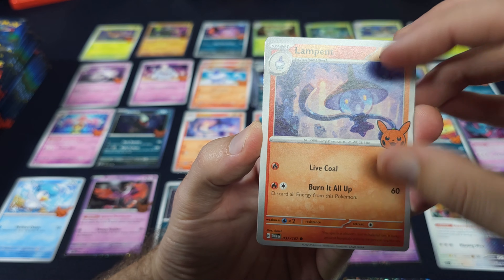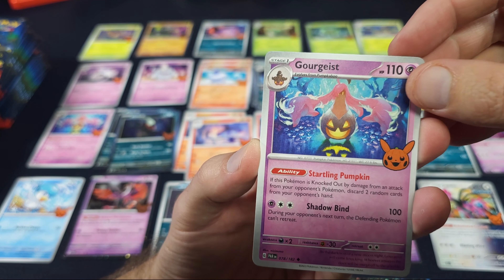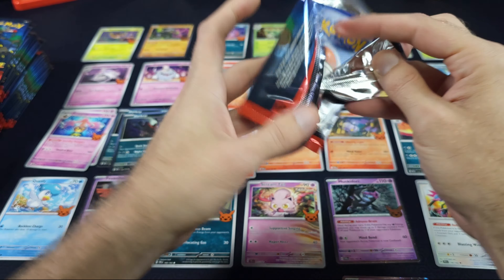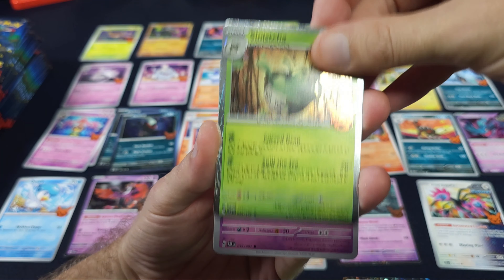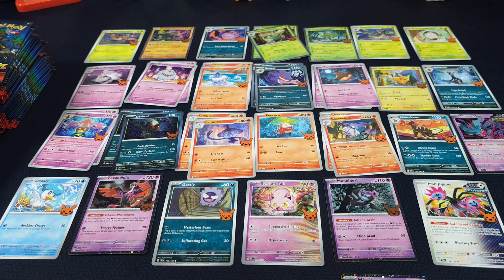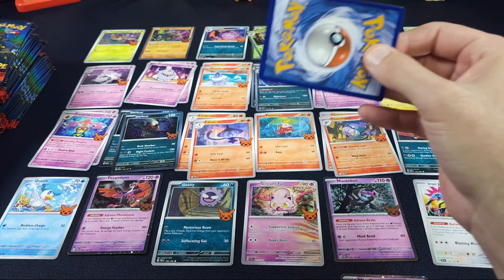That's the one we got last time — Lampent, a Darkrai — and I'm almost positive this is the exact same order. Chandelure, Chandelure. Scentestitch and a Grievart. So I'm going to go ahead and speed this up and see if we complete our second Master Set with the exact same amount of packs.